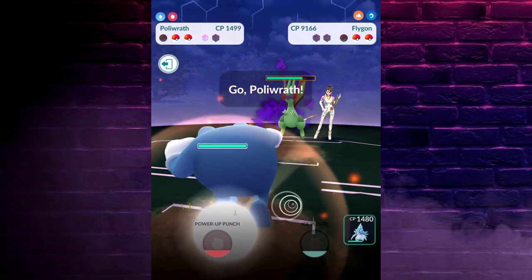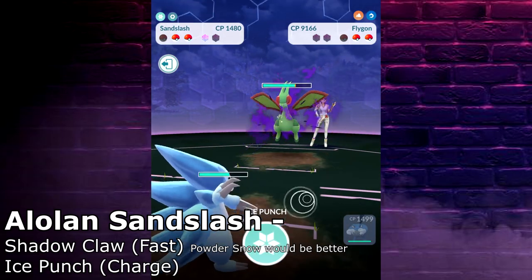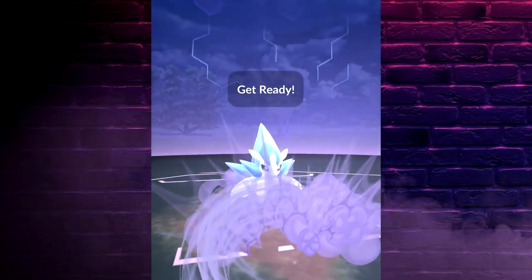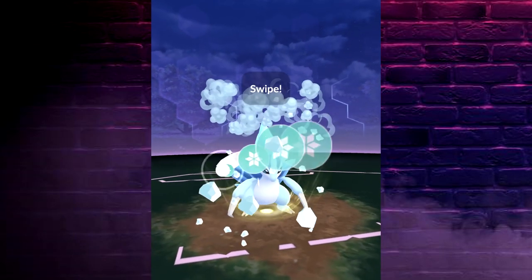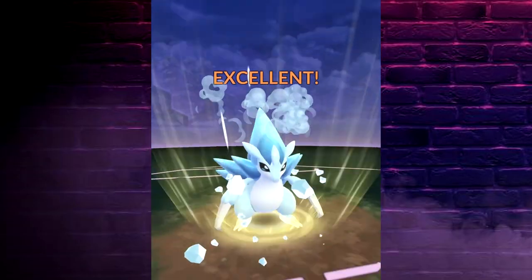That Sableye earlier was using a Dark-type move — Feint Attack. Whereas if it was using a Ghost-type move, our Obstagoon would actually double resist that. So currently it's single resisted that Dark attack, so that's still fine. Obstagoon is a great choice if you don't have a Fairy-type.